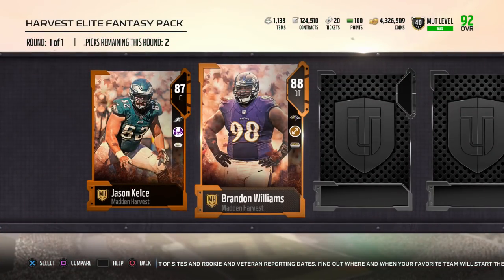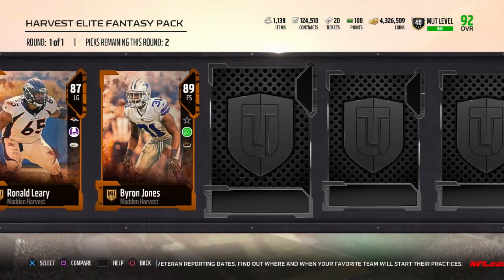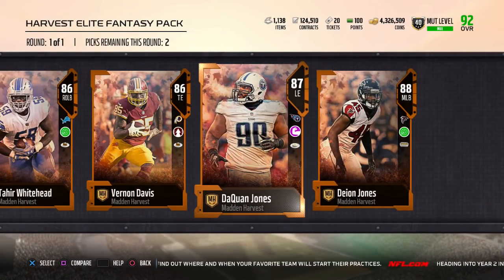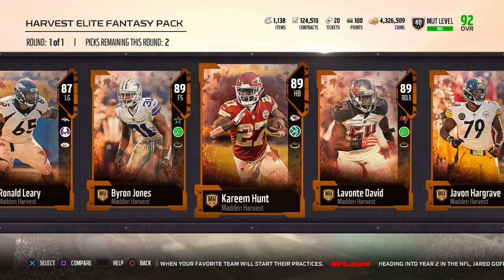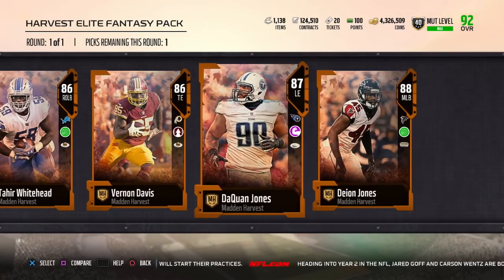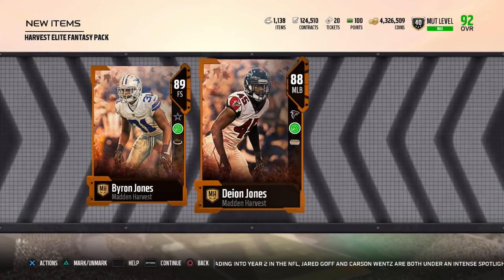I don't like how it did that. I don't know what I really wanted to open next — I don't know if I wanted this or the next or like a gold premium pack. But it ended up opening up my Harvest Elite Fantasy Pack anyway. If you guys do have this gift, I would probably recommend going ahead and getting Deon Jones and Byron Jones, as they are the most expensive cards in the set. I think Byron Jones goes for about 45 to 50k, and Deon Jones goes for about 50k at least at the time of making this video.